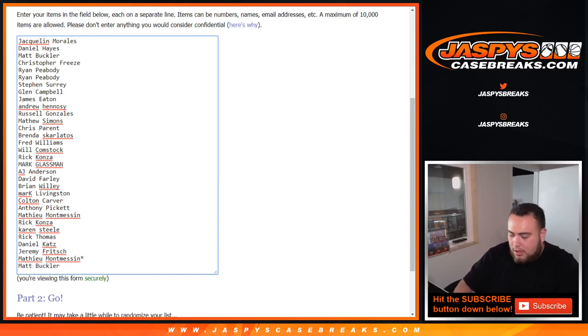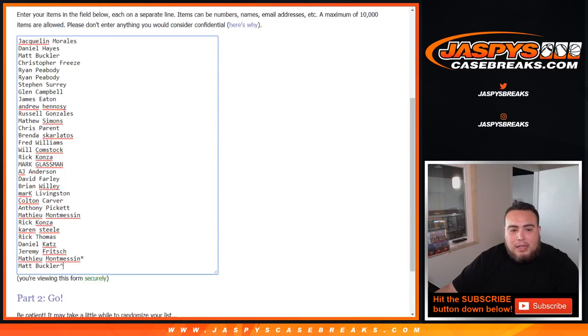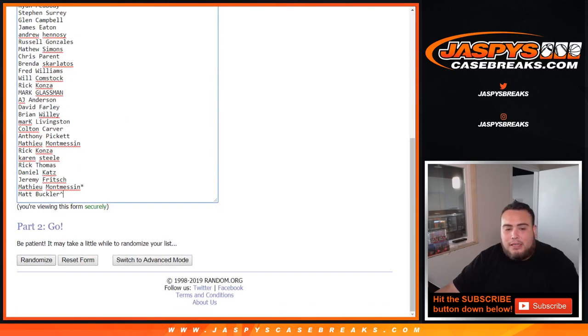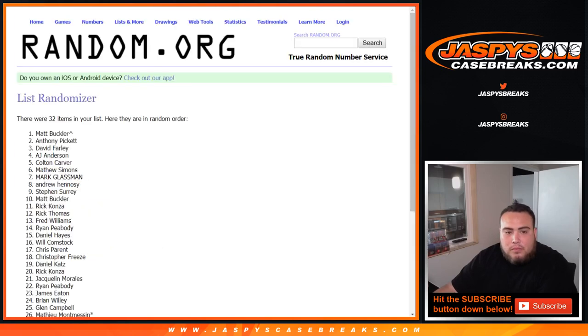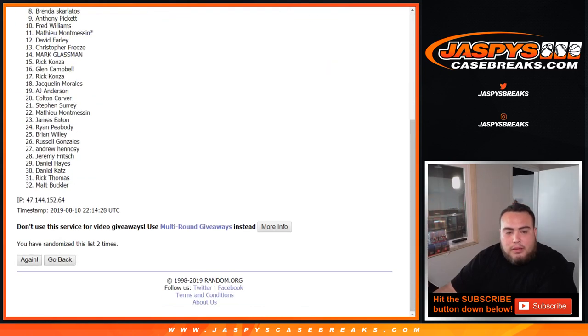There you go. We'll put a little character there at the top — a little roof, as Joe says. Now we'll use the same dice roll seven times and randomize the list of customer names and teams in the break. One, two — sorry guys, my mouse is acting up — one, two, three, four, five, six, and seven.